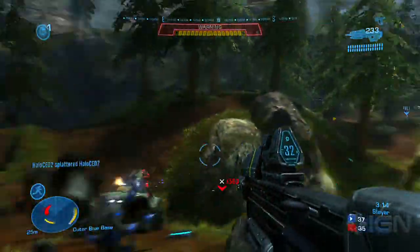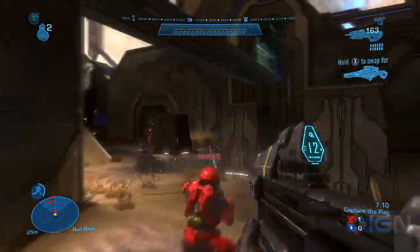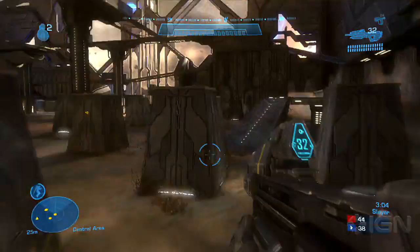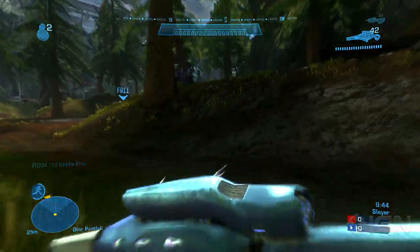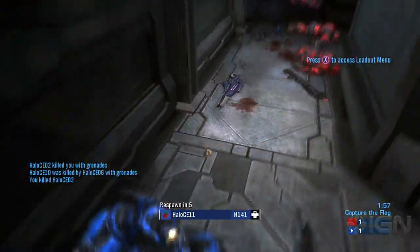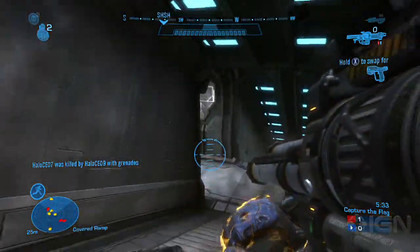Halo Anniversary uses an adapted version of Halo Reach's multiplayer component and engine. Playing online in Anniversary plays the same as it did in Halo Reach last year, offering up special abilities to go along with your weapons, like jetpacks, sprinting, and others. You'll be able to turn off recoil for a more old-school, less realistic approach to shooting, but for the most part, the multiplayer experience has been lifted directly from Reach.